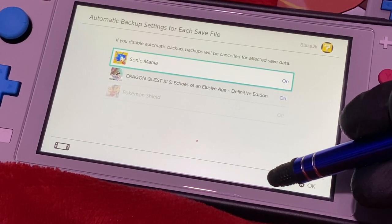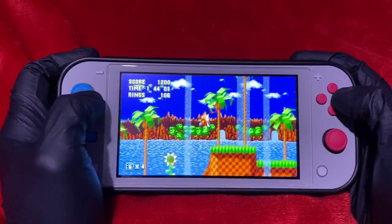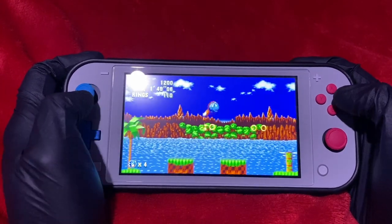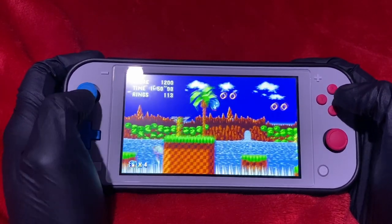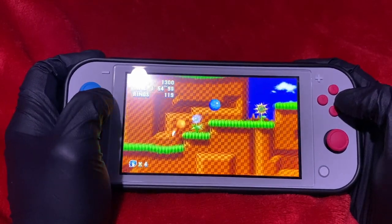As always, I recommend leaving automatic backups on just so you don't have to worry about it. You can also delete your save data from the cloud, but I don't recommend doing this unless you know what you're doing. So for this example, let's say we want to transfer our save file for Sonic Mania to our new Switch.